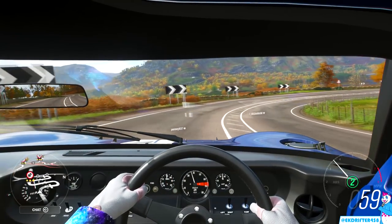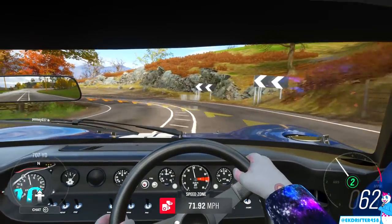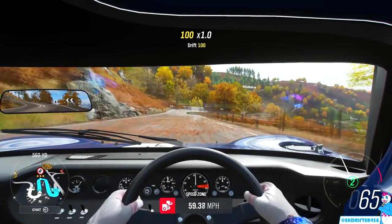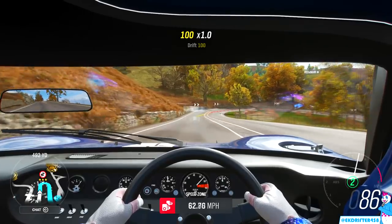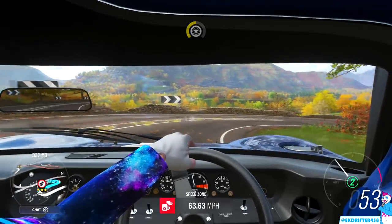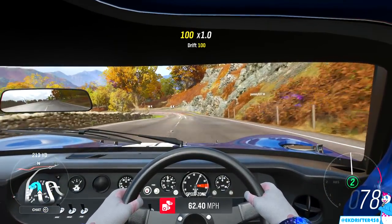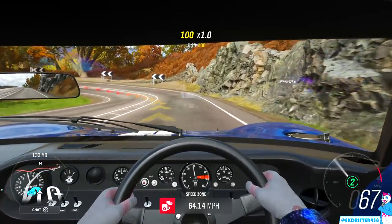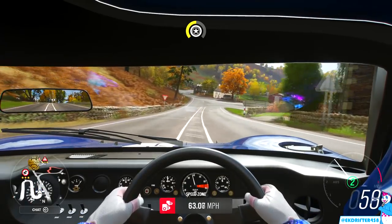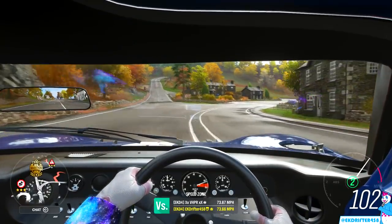Let's move on to the handling and drifting test. Here we are heading down to Ambleside with the hairpins — really love this area of the map. The turning is so nice on this. She's such a brutal car, that's why I like it — you need some old school muscle in your life. In terms of weight distribution and balance — love it.